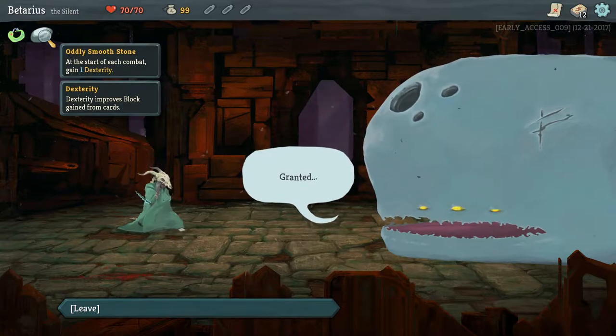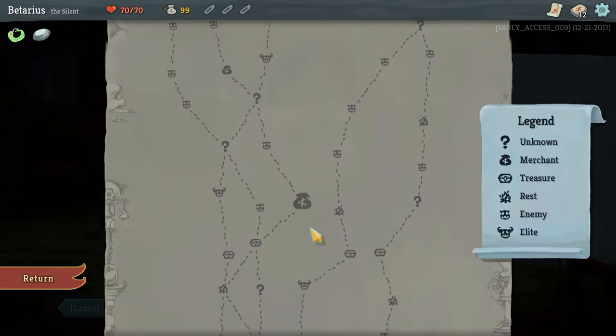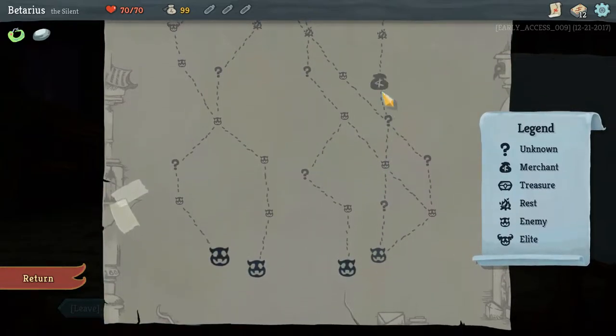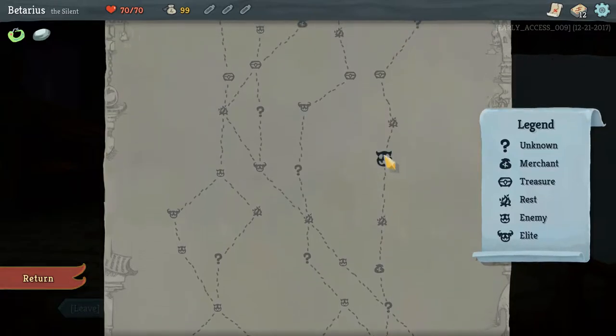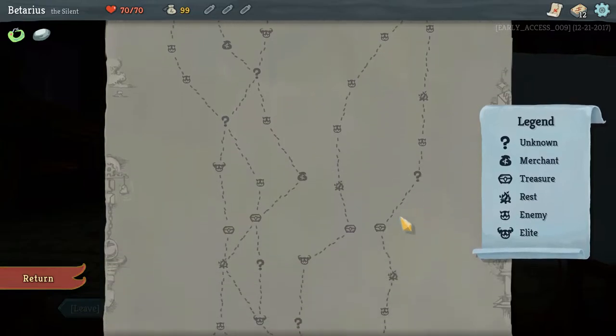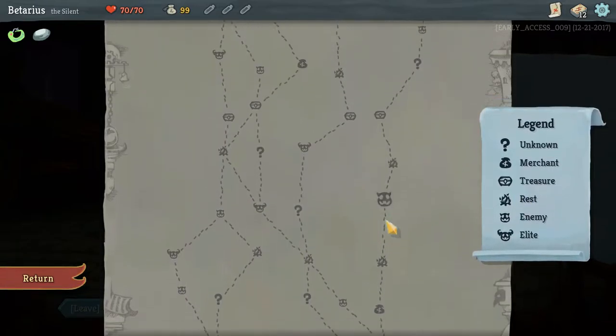Gain one dexterity. So let's talk about this — I do kind of like the idea of a random encounter and then a shop. Fireplace, monster, fireplace, chest. I really like this route. I have plenty of rest sites that I can upgrade cards with.